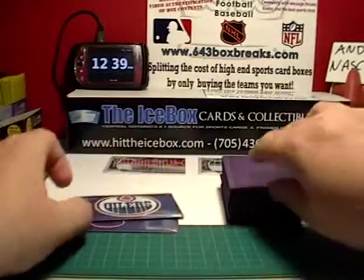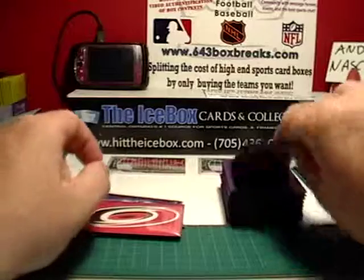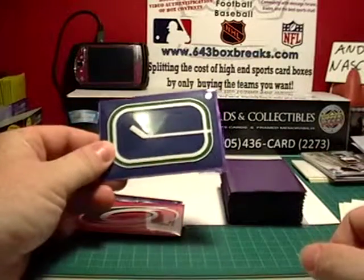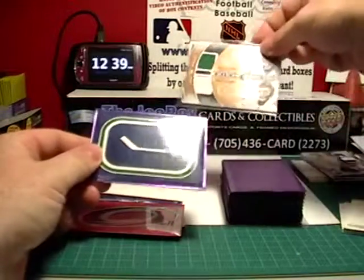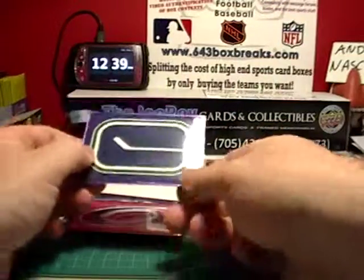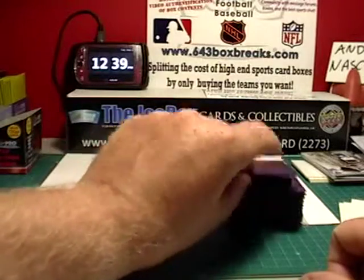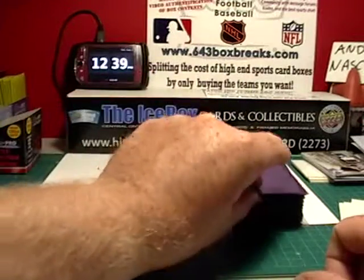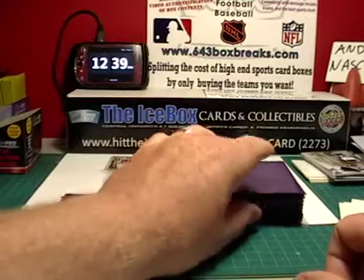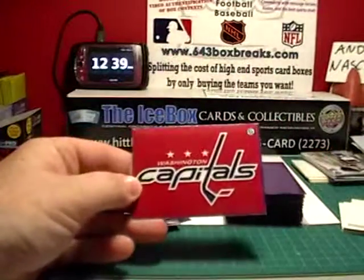One, two, three, four. This is card number five. Vancouver gets this card because they came up first. And that was card number five, so we're still drawing for the Iginla card. Card number six, card number seven. And the winner of the Iginla Team Canada card is Washington Capitals.